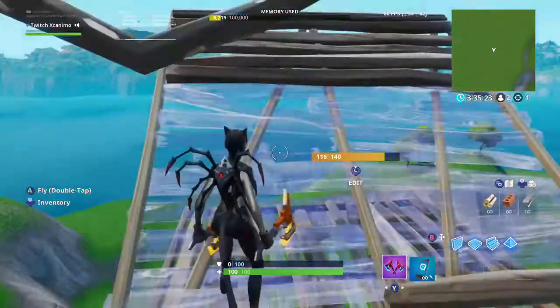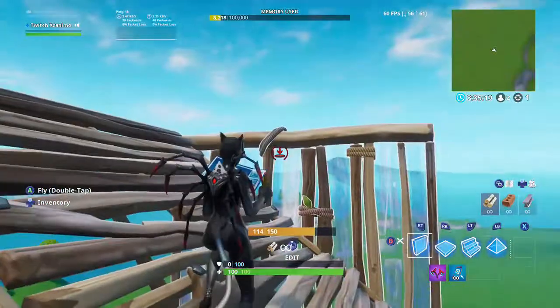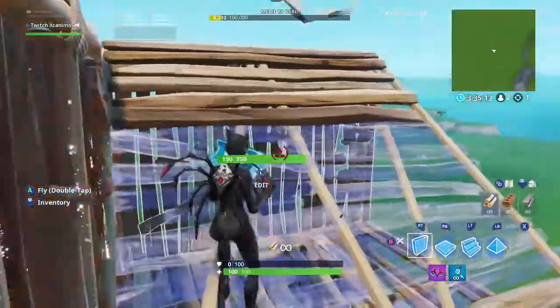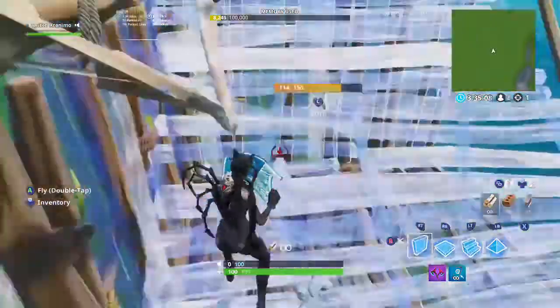I'm going to show you one more time, slowing it down. We're going to start with a ramp and come to the left side of the ramp. Build this wall here, then turn the camera up and to the left while moving forward and jumping up. So: left side, build the wall to the right, flick it round, and then jump.